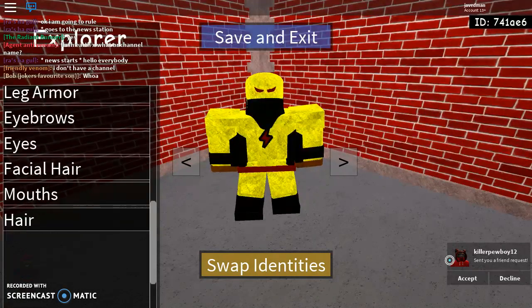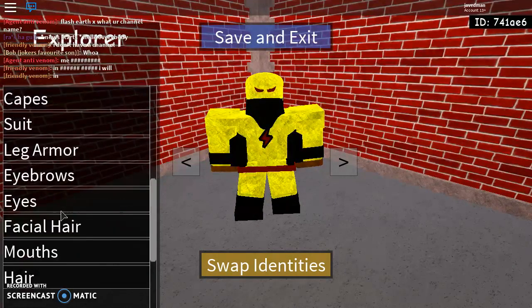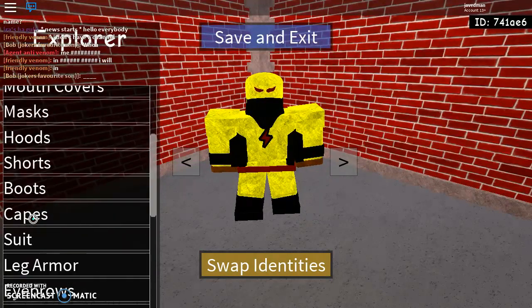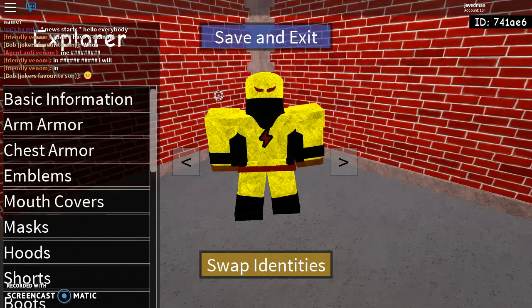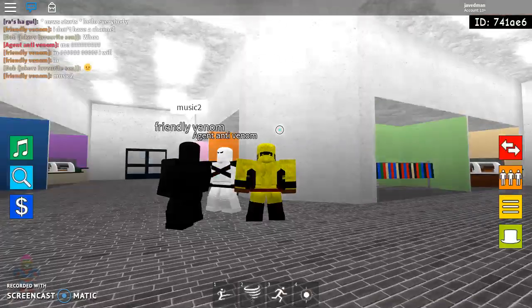Shoutout to this guy right here — follow him, friend him, all that. Sorry man, if you saw that on the video, I'm trying to go through this. He doesn't have hair, doesn't have any facial hair, doesn't have capes, doesn't have hoods. That's him. Alright guys, that's how you make The Flash Earth X.